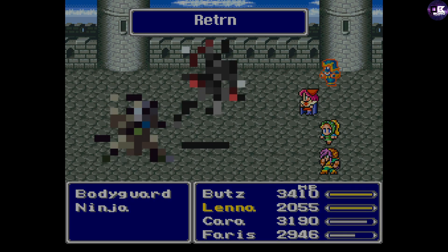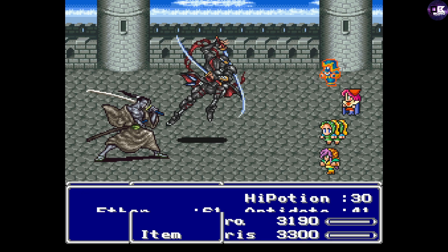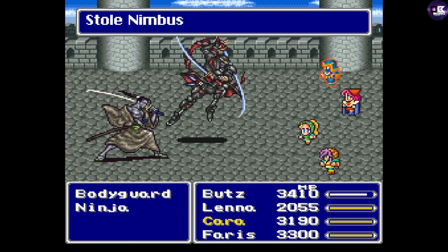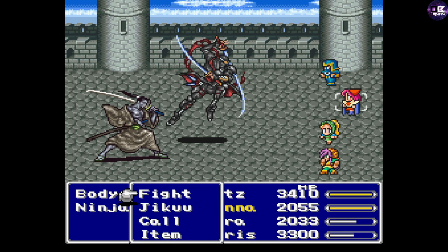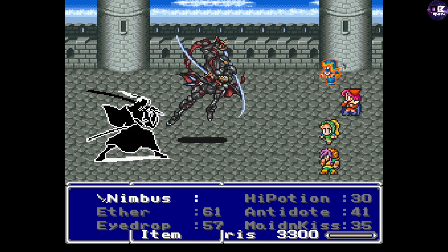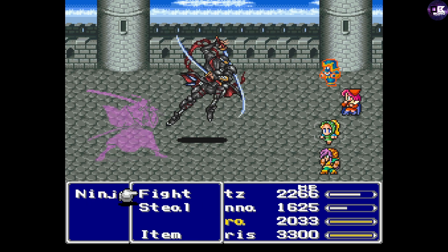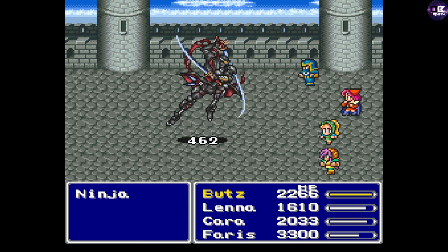You gotta get the weapon. There we go! Nimbus! Don't die, don't do anything like that. Throw it! 9,999. Now we kill this — and then we kill this — and then we kill this.